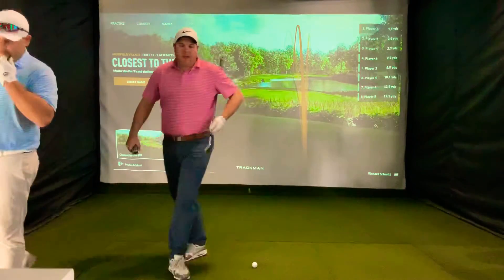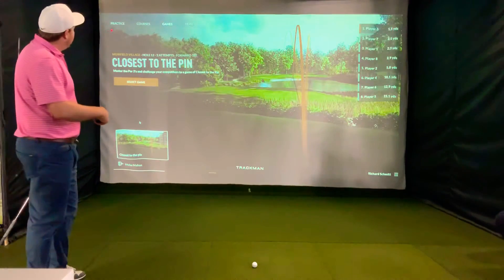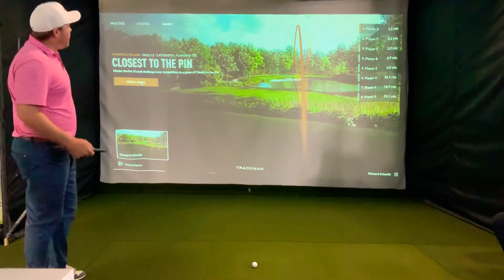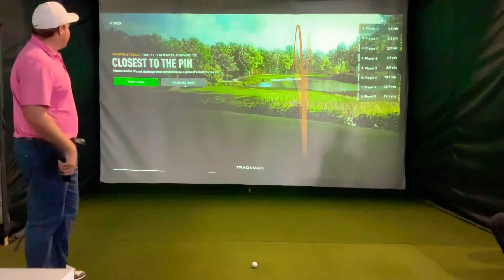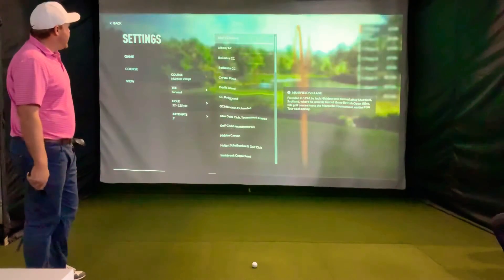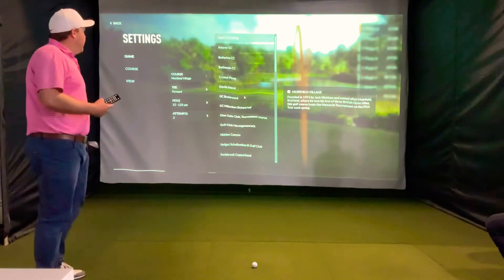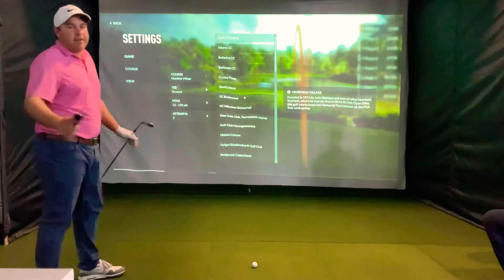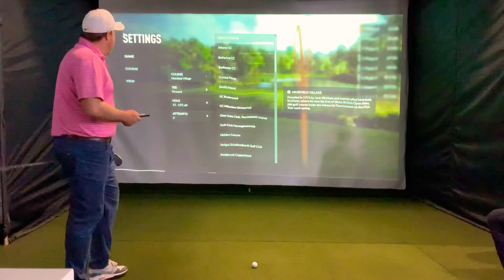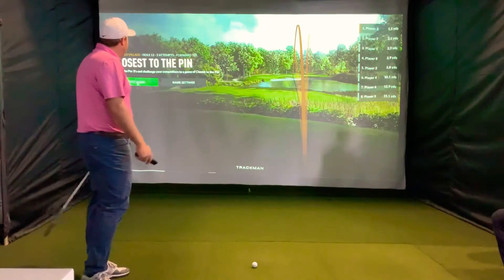I'm going to send Connor over to the computer and show you how to set this up. From the home screen, go to Practice, Courses and Games, then pick the Games portion. Go to Select Game, then Game Settings — this is where you pick what course you're going to play, what yardage you want, and whether you want wind or firm greens. We did everything pretty easy. We're going to go Muirfield hole number 12, playing from the forward tees at 125 yards.